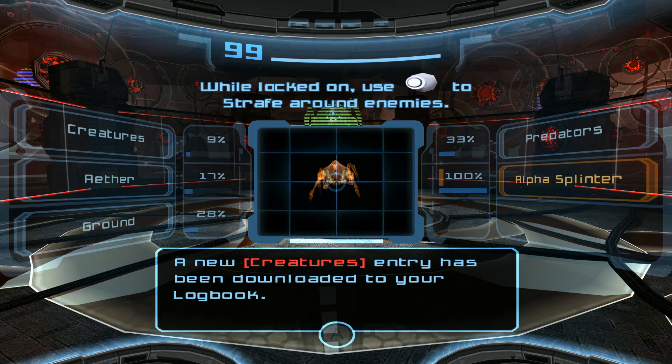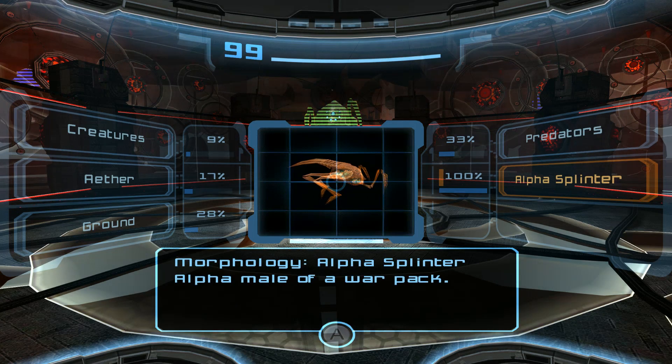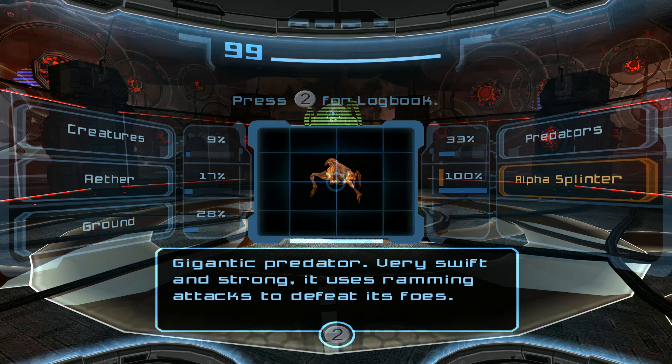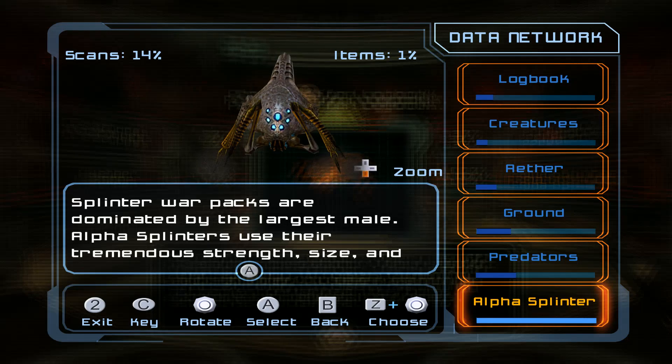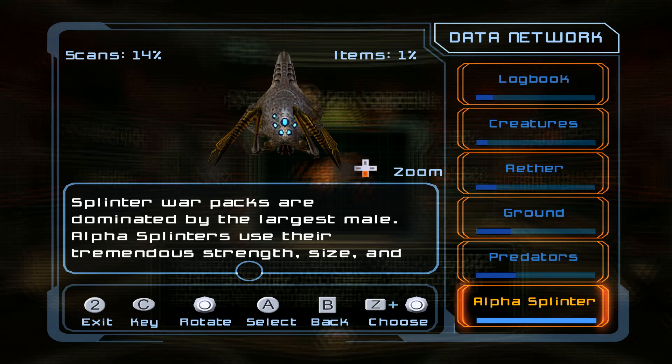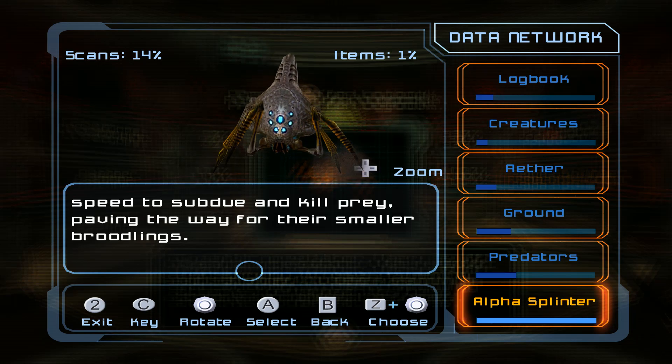Okay so this guy — he's about to just crash right into me. But this is the alpha splinter, alpha male of a war pack. Gigantic predator, very swift and strong. It uses ramming attacks to defeat its foes. Splinter war packs are dominated by the largest male. Alpha splinters use their tremendous strength, size, and speed to subdue and kill prey, paving the way for their smaller broodlings.